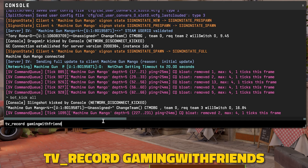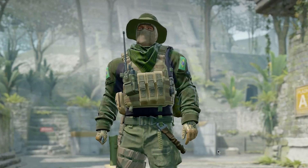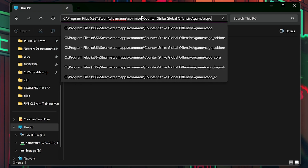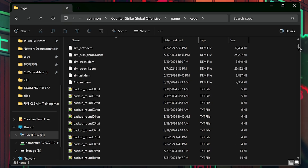Now you're good to go — frag out with the boys, have some fun, and when you're done you can play the demo back. All you need to do to get the demo to play back is type into the console playdemo gaming_with_friends, and you can even share it too. By default it'll be saved in your csgo folder, so just send that .dem file to your boys in Discord and they can have at it.